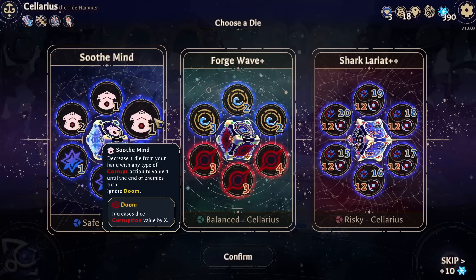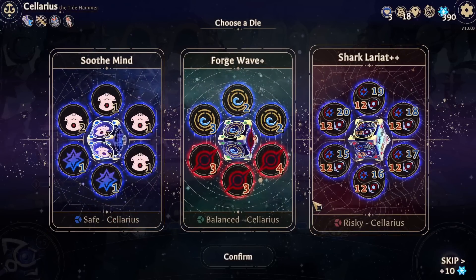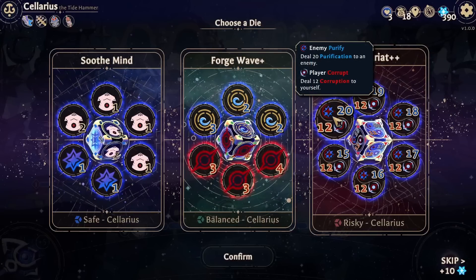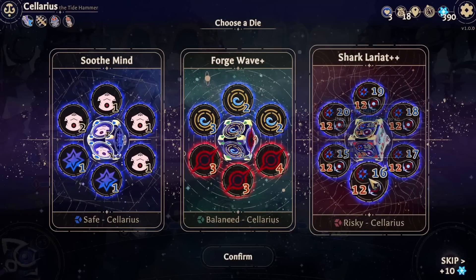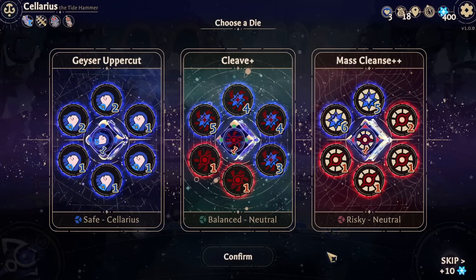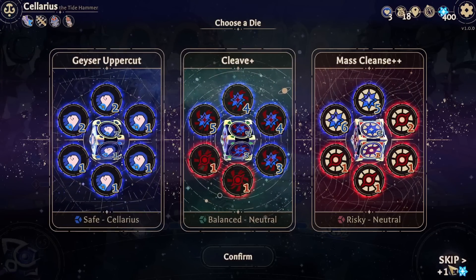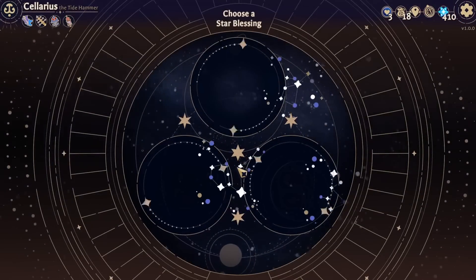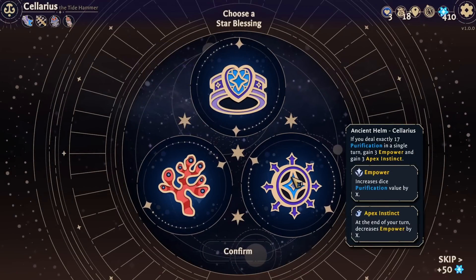Forge wave, soothe mine - decrease one die in your hand's corruption by one until end of turn. Nah. And then we have Shark Lariat, which is just the most hilarious and terrifying thing: destroy self, destroy enemies. As much as I want those shark dice, no. Demask Cleanse, Geyser Uppercut - I'm just going to skip these for the money. We've got a decent amount of shark damage; no sense bloating my pool with things I can't use.